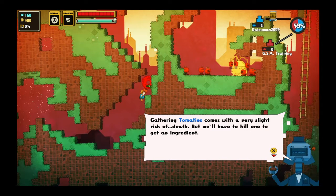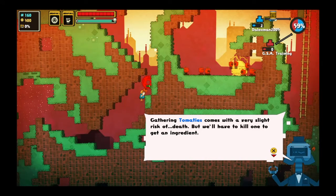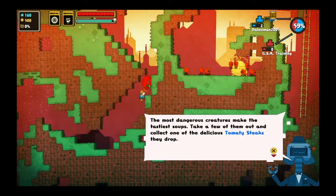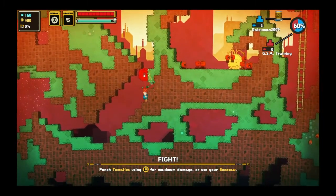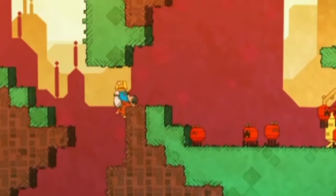Gathering tomatoes comes with a very slight risk of death. But we'll have to kill one to get an ingredient. Tomatoes can be pretty vicious critters when they want to be, and will gang up on you even if you attack their nest. The most dangerous creatures make the tastiest soups. Take a few of them out and collect one of the delicious tomato steaks they drop. Kind of sounds like cannibalism.